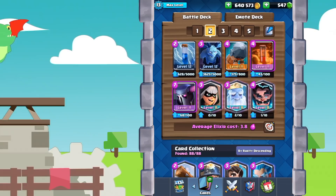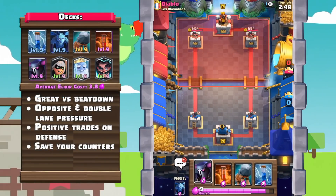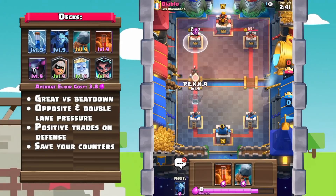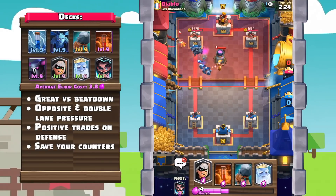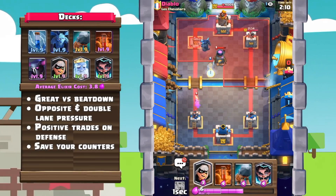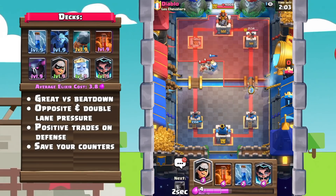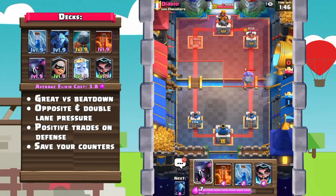Number 2: P.E.K.K.A. Bridge Spam. P.E.K.K.A. Bridge Spam is another classic deck that has been around for a little bit, kind of faded away, and finally has now made a comeback. With the increase in Royal Giant and other beatdown cards, P.E.K.K.A. really has a great role in many matchups and situations. In addition, the Bridge Spam element of this deck makes it really great at not only applying pressure after a big commitment, but also at applying double lane pressure.